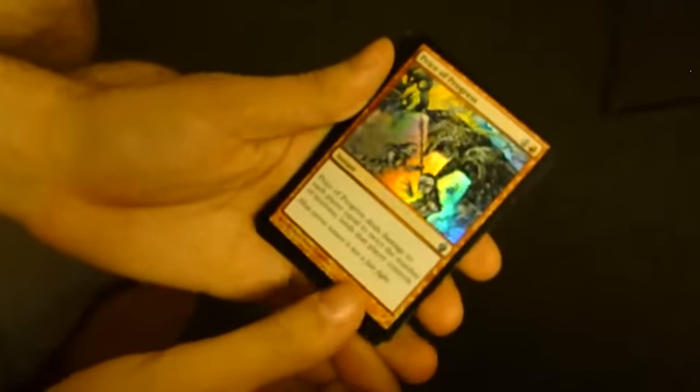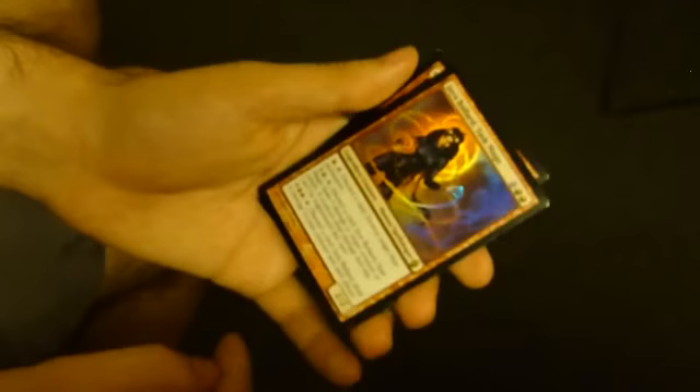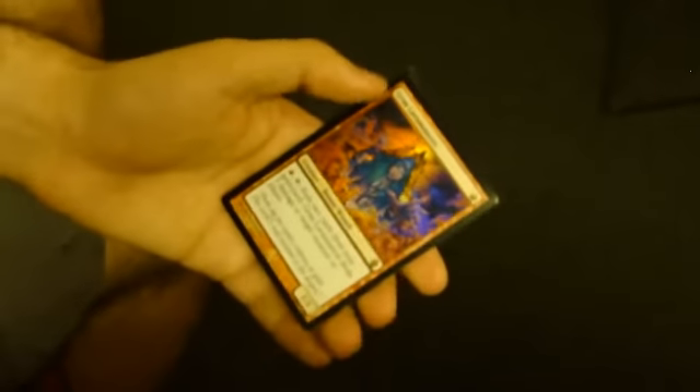Price of Progress. We've got a Jaya Ballard Task Mage, a Grim Lavamancer, and a Jackal Pup.